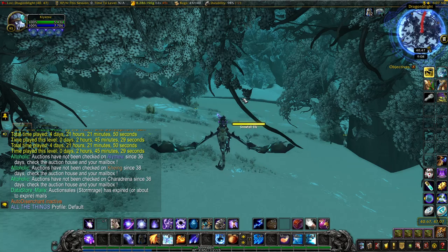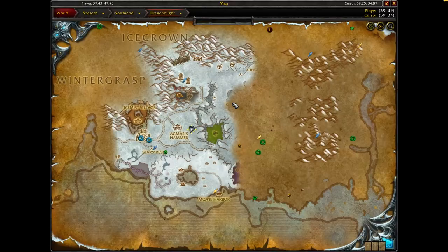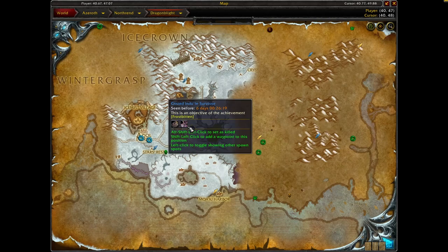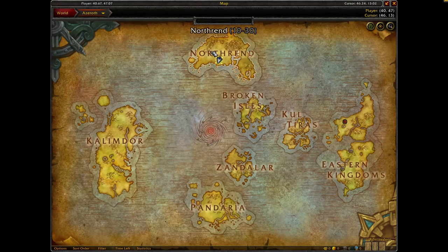But don't worry — if you don't have a mage, you can easily make a class trial and fly on down here. We are in Dragon Blight, right around Agmar's Hammer, in Northrend.